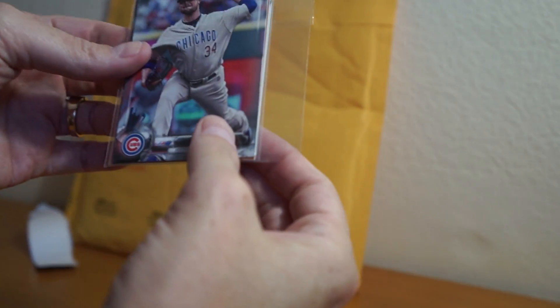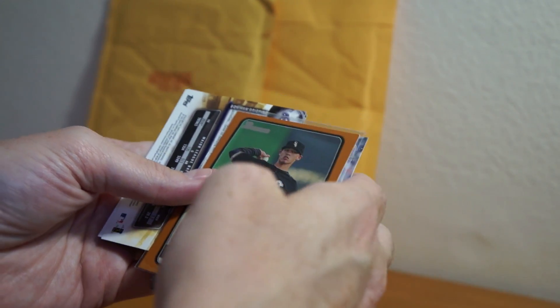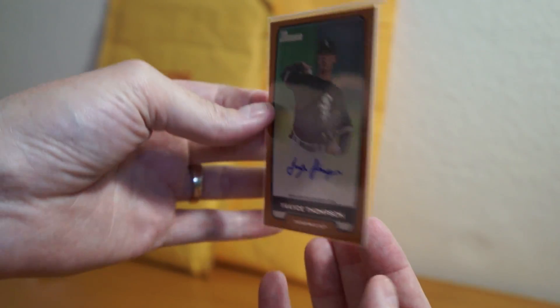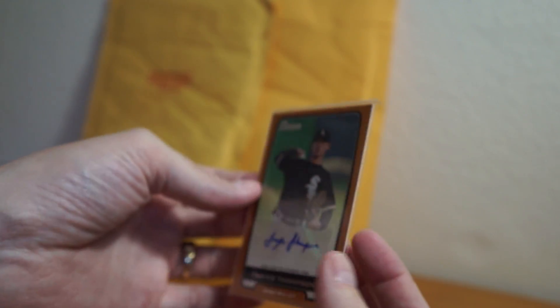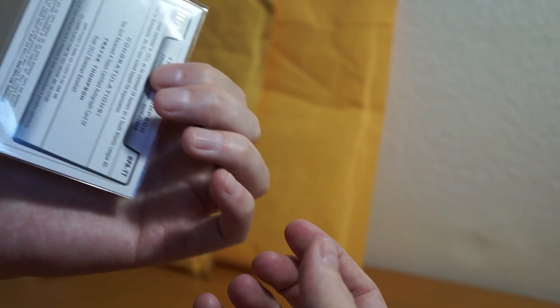Alright, so here's the card. Oh my gosh. Are you kidding me? They didn't send it in a top loader? Unless this is something else I'm not expecting. Wow, they didn't ship it in a top loader. Thanks for that. I picked up a Trace Thompson Bowman Chrome Prospect and they shipped it in a penny sleeve. And look at the top of that penny sleeve — just bent over, like no big deal. I mean, it was a cheap card, but come on. Ship it in a top loader. Thanks for that.